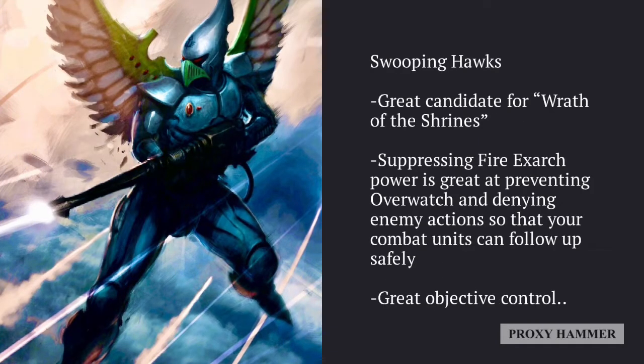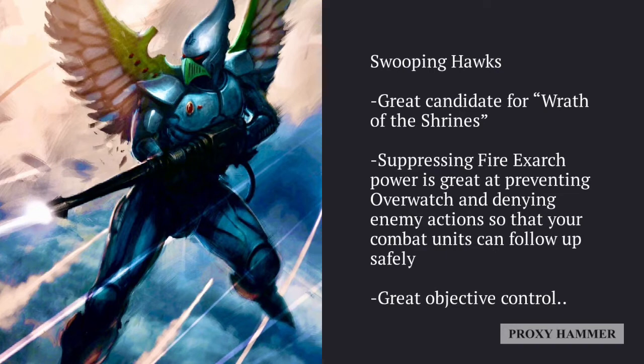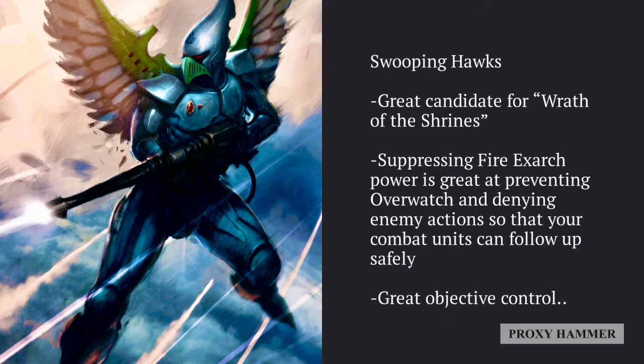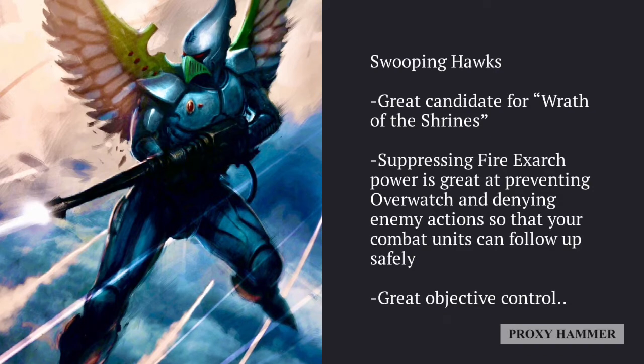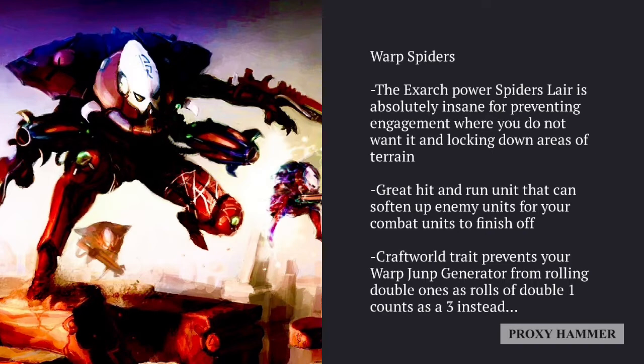Swooping Hawks are another great candidate for the Wrath of the Shrines stratagem because they have four attacks apiece. The most interesting thing about them is the Exarch power Suppressing Fire, which prevents overwatch and denies enemy actions, letting your combat units follow up safely. They also have fantastic objective control. If you run them as a bigger unit of 10, you can give them Swooping Evasion for a minus-one to hit against enemy shooting, and the Phoenix Plume relic gives them a 5+ Feel No Pain, making the unit fairly tough to kill. Their ability to move around the board and hide makes them ideal for the Bealtan lists.